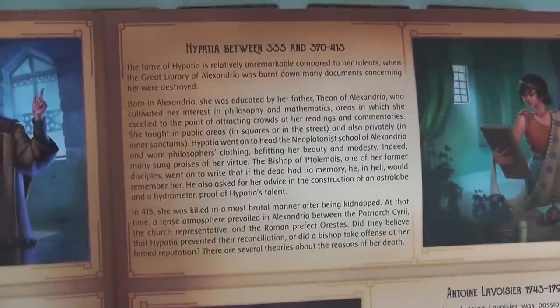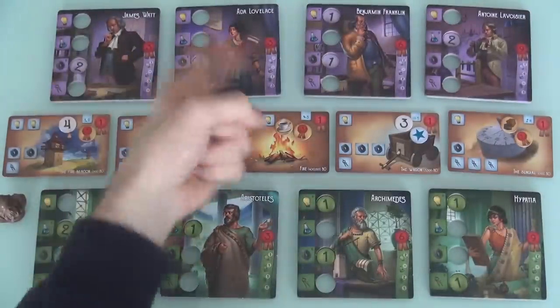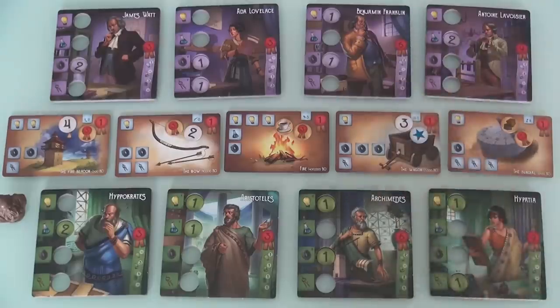Here's Hypatia — if you'd like to know a little bit more about her, you can go ahead and pause and read that. But anyway, it's my team versus the purple team: James Watt, Ada Lovelace, Benjamin Franklin, and Antoine Lavoisier. Another one I've never heard of, but again, you can read all about him in here if you like.